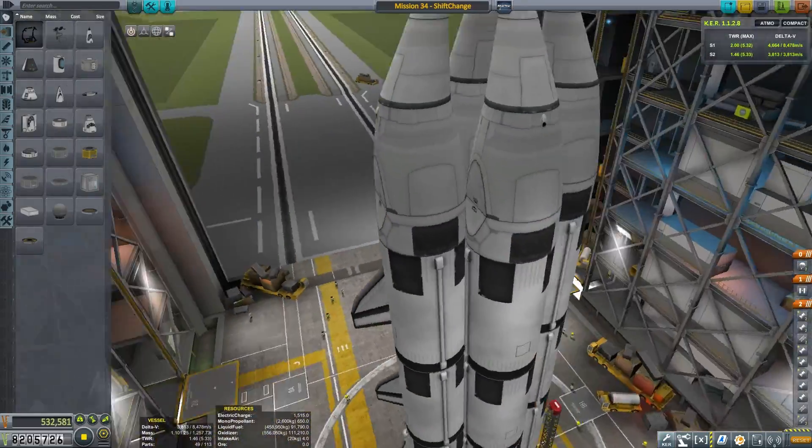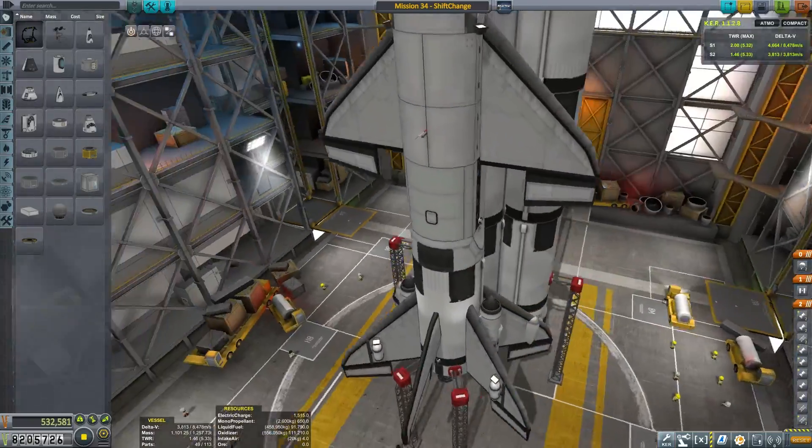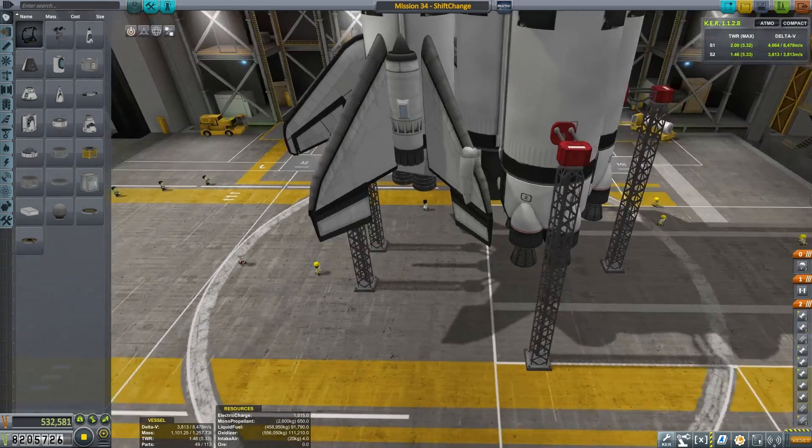Marcus House here. Welcome to episode 34. Today we have built a bit of a mock space shuttle — it's a little different though. We have a bit of an X-wing going on at the back.